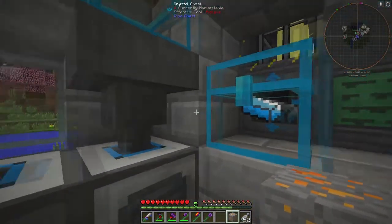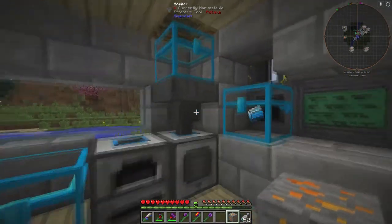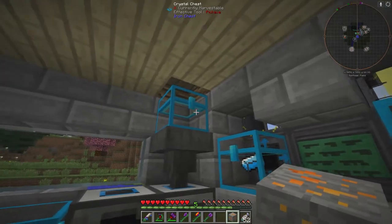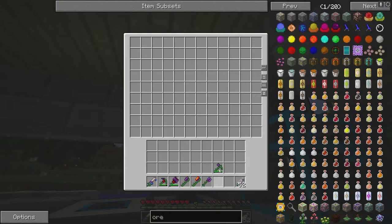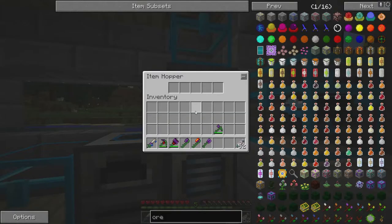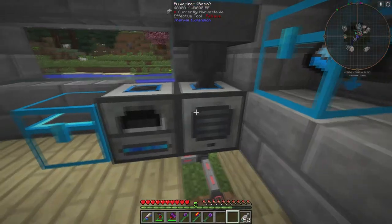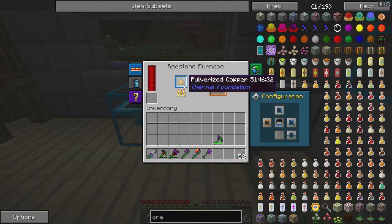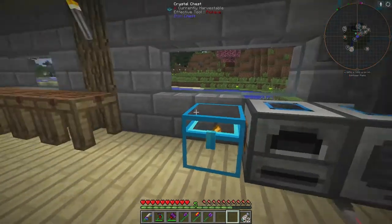I have a copper ore to test. Now that all this is set up with our power going to it, after you get done mining all you have to do is come to your auto-smelter — or auto-ore-getter, whatever you want to call it — and just throw all your ores in. It goes down into the hopper, gets pulverized into two different dusts, then the dust goes into the furnace and gets cooked into two ingots. That's how you double your ores.